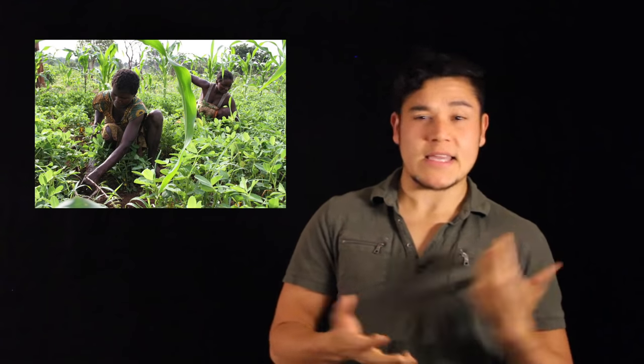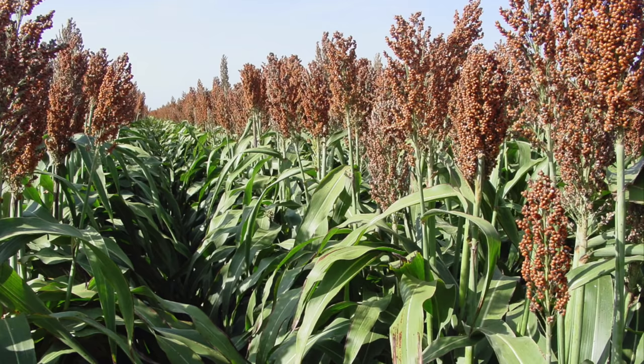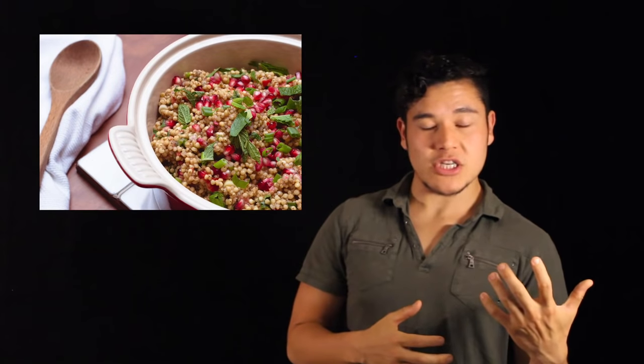Agriculture employs about 70% of the entire population. Crops like yams, cassavas, peanuts, and sorghum are commonly grown and harvested. By the way, sorghum is gluten-free and it makes some pretty awesome dishes — check it out at your local overpriced hippie grocery store.